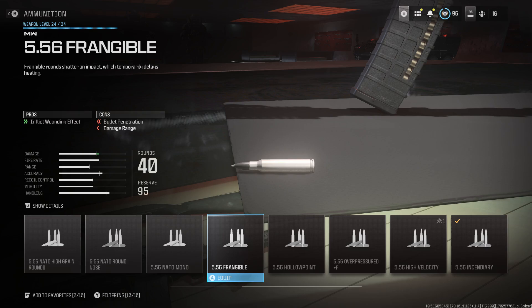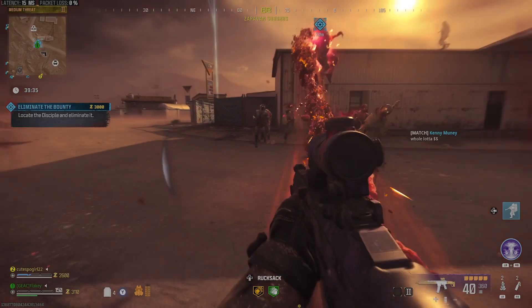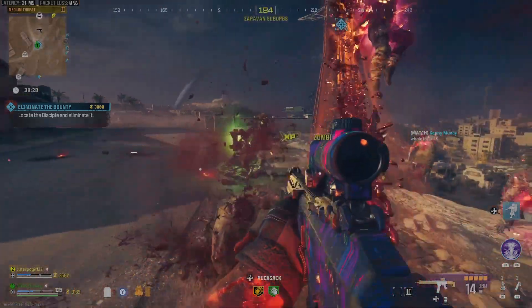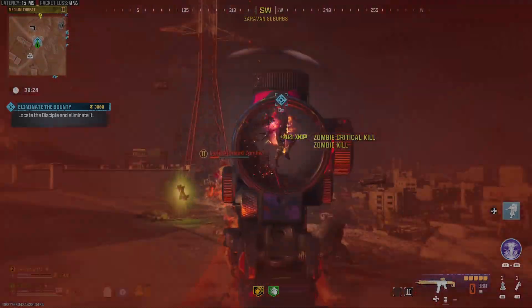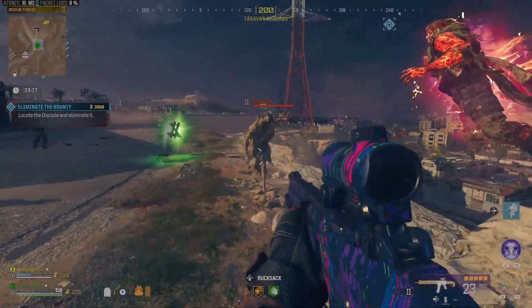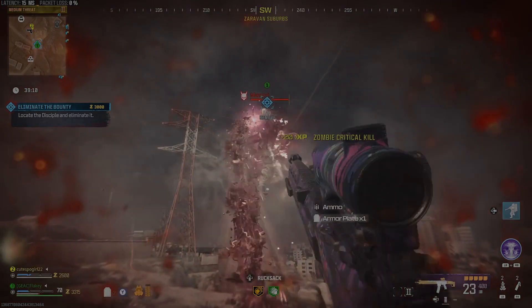Frangible Rounds. These already serve a very situational purpose — I already went into this thinking they were going to suck. The only use for these is to stop healing, at the cost of damage, range, and bullet penetration. The only problem being, zombies don't heal in this game. The only thing close is the Disciple's health-steal ability. So I went off to find the Disciple and try it out, only to find it does not work. Unfortunately, Frangible Rounds are added to the list of ammo types that don't work. We couldn't have given this some sort of bleeding effect or damage over time? These don't work at all, but hey, at least they look cool.